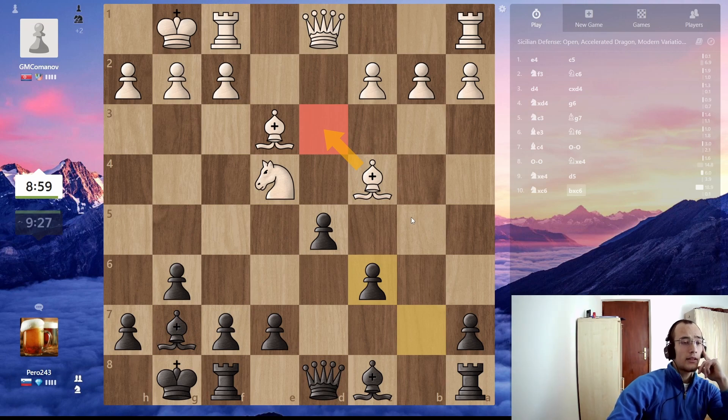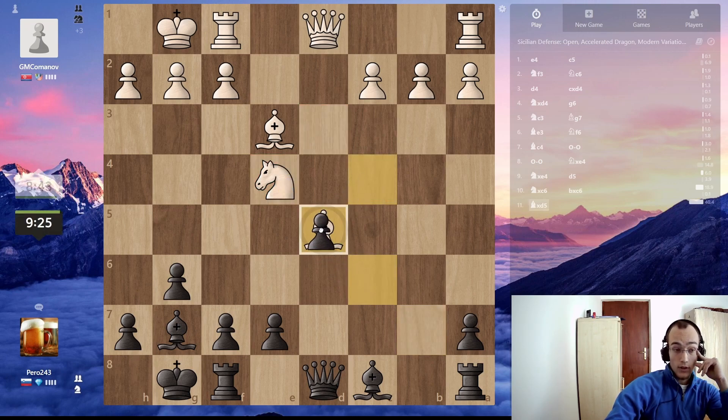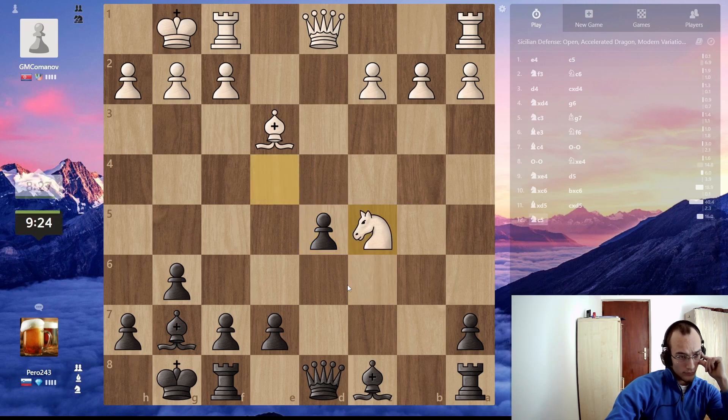I think he should go back to D3, and then take like that. Okay, this is a mistake. Now I just have two bishops. Should I take the pawn? Why not?